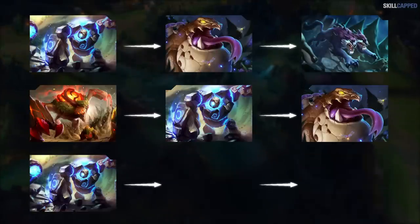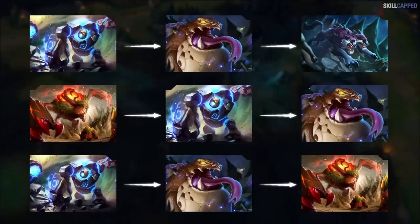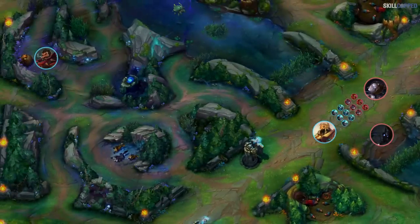You might be wondering how this is any different from a standard level 3 gank that doesn't do this pathing. But there are actually so many reasons why this gank is extremely good. First, it's by far the fastest level 3 in the game, meaning that unless the enemy jungler also does this exact same path, he'll still be on a camp when this gank happens — even if he does the next fastest of buff buff gromp. This means it's nearly impossible to counter this gank, making it very low risk and high reward.